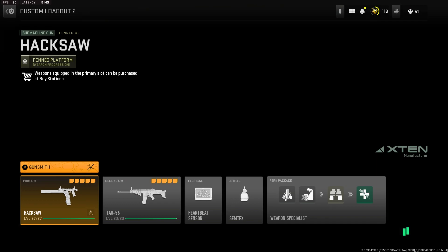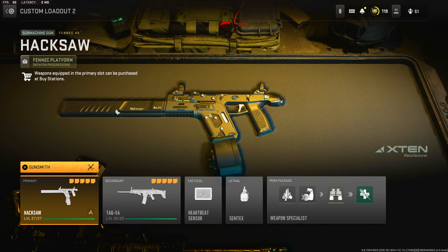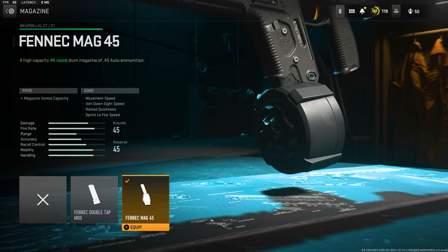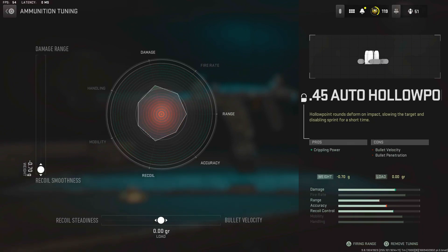The next weapon is the Fennec — this gun is so good, probably the best SMG in the game right now. It kills just too fast; in Warzone the TTK is already fast and with this you're killing them in half a blink. For attachments we're using the Fennec Mag 45, because the ammo goes away so fast you have to have the max mag — it's the most important attachment. You must have the 45-round mag or you'll run out of ammo and die. For ammo we have Auto Hollow Points for the crippling power — it's incredibly effective.